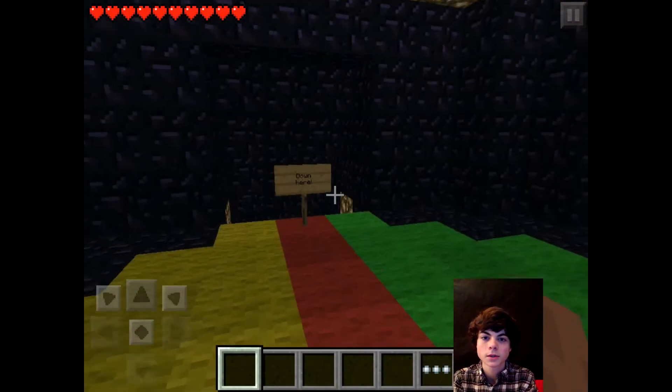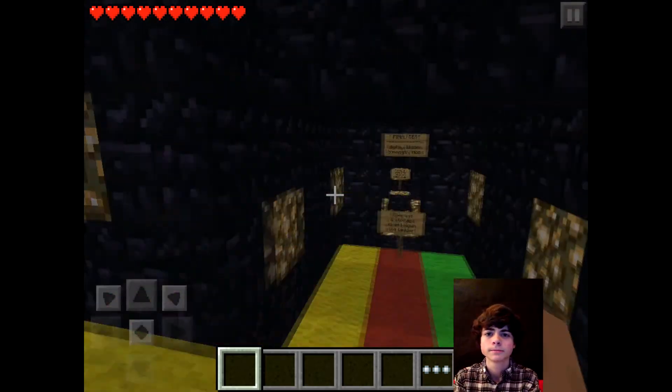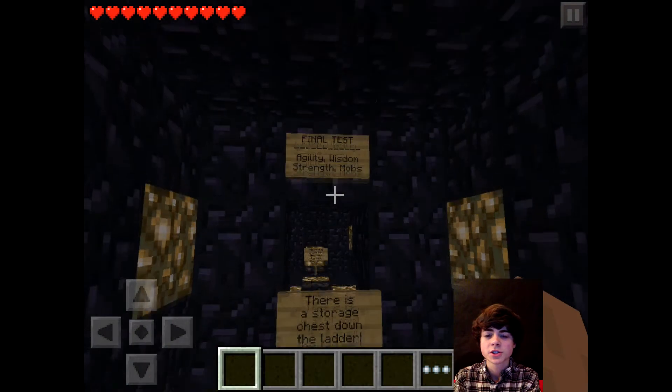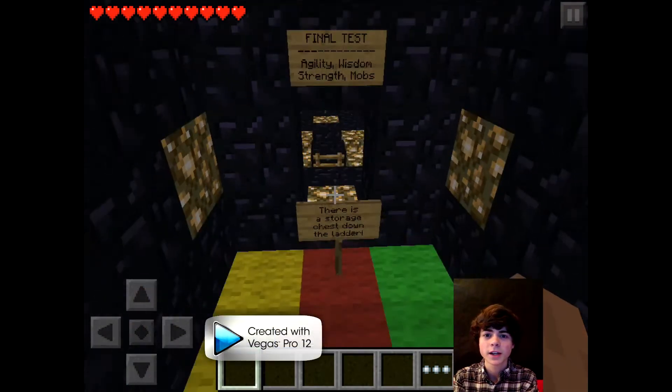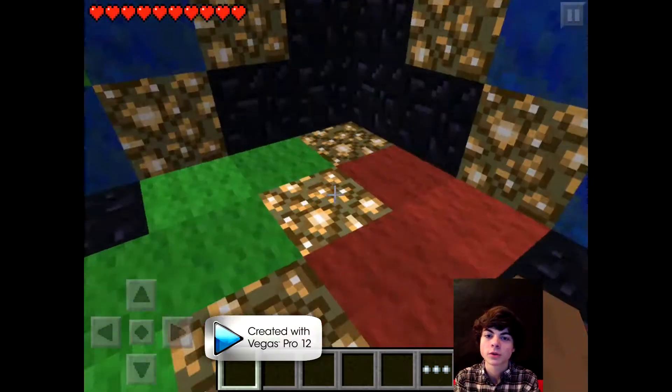The arrow is telling me to go this way, so I guess I'm going this way. Go down here. There's a storage chest down the ladder. Final test, which we haven't gotten to yet. I can go through the door — I have trouble going through doors sometimes.